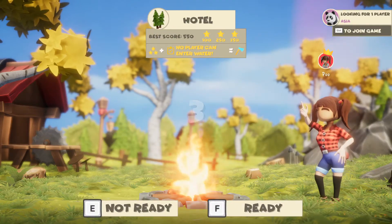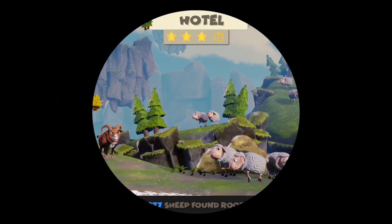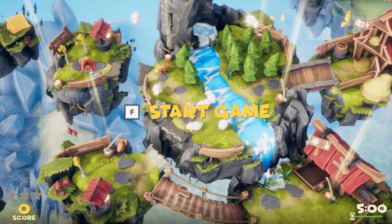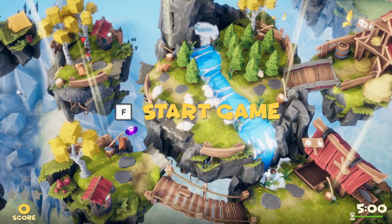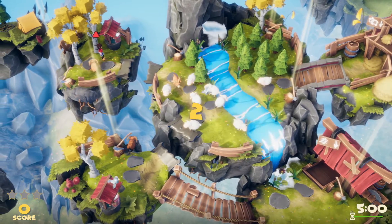The additional objective this level is 'no player can enter water.' As you can see, there are no bridges to build — it's all jumping.